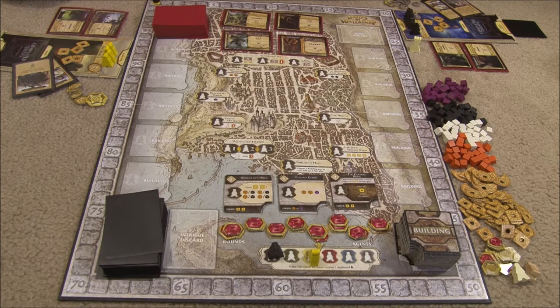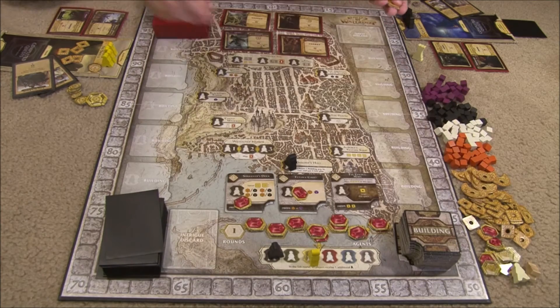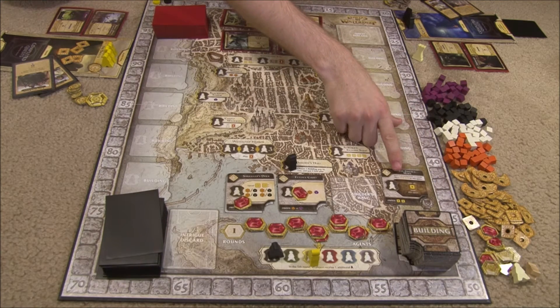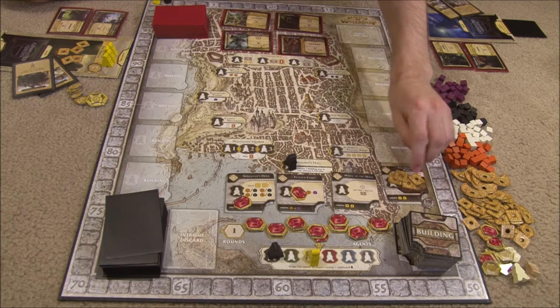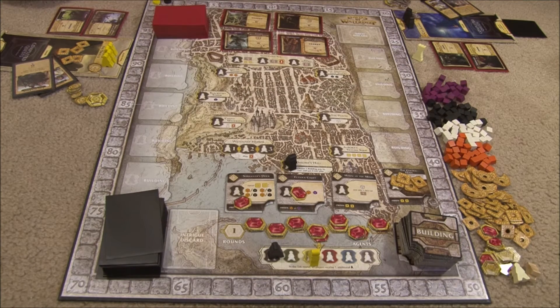Let's get going with the example playthrough. First, we lay out the victory points for the round like so. It's the black player's turn because he has the first player token, so he's going to place his agent and take an action. He's going to go to the Builder's Hall to build — he pays the required money and builds this building, immediately getting one victory point. He places it in one of the building spaces and marks it. It also has an effect: when purchased and at the start of each round, place four money on this building. So whoever uses that space gets all the money, but the owner gets two money unless the owner places. He's completed his turn but can't complete either quest in front of him yet, as he doesn't have quite enough resources.